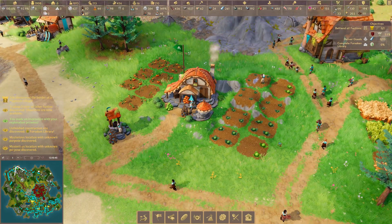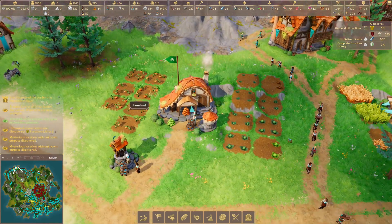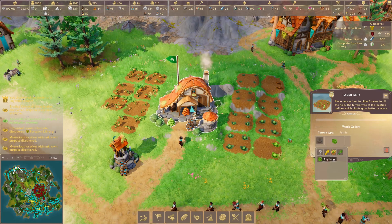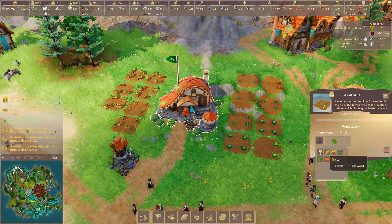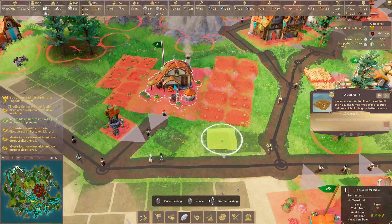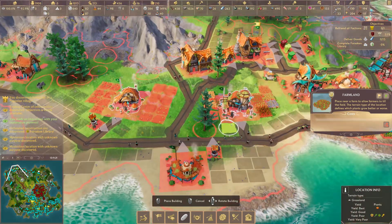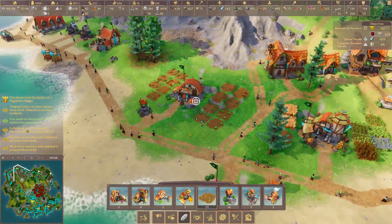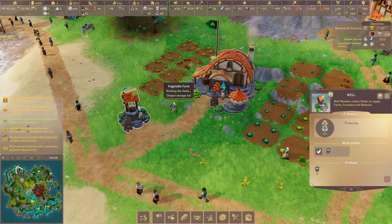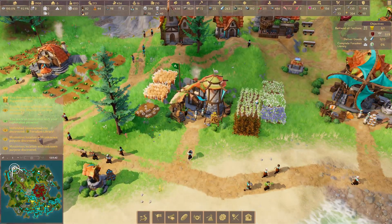The food chain is quite large in this game. Right here we've got a vegetable farm — at present, there are only two vegetables you can grow: pumpkins and cabbages. You can select what you want it to grow, and by looking at the farm fields at the bottom right, you'll see what the land is best suited for, so you can maximize your yield. All farms also need a well close by so they can water their plants. There's also a crop farm, which has a bit more choice — wheat, corn, and flax.